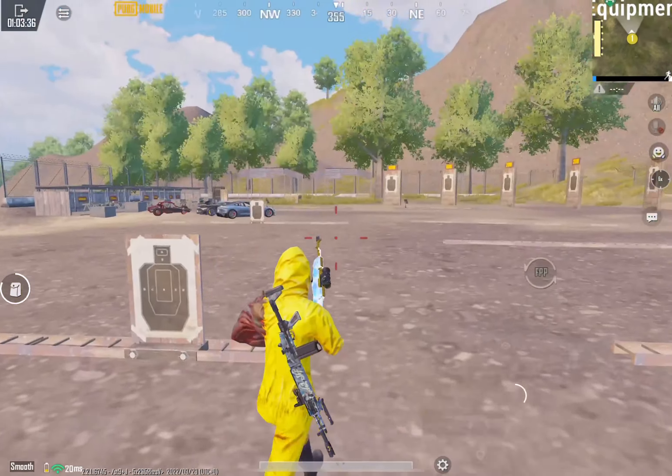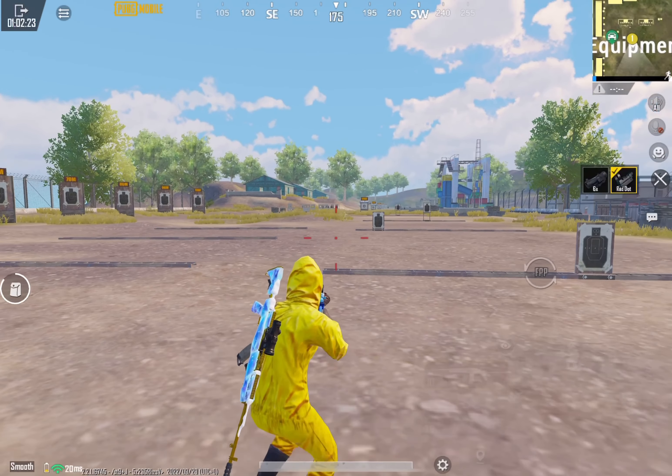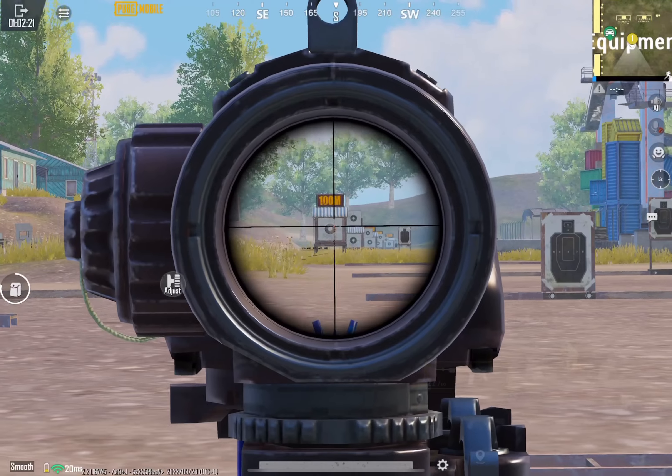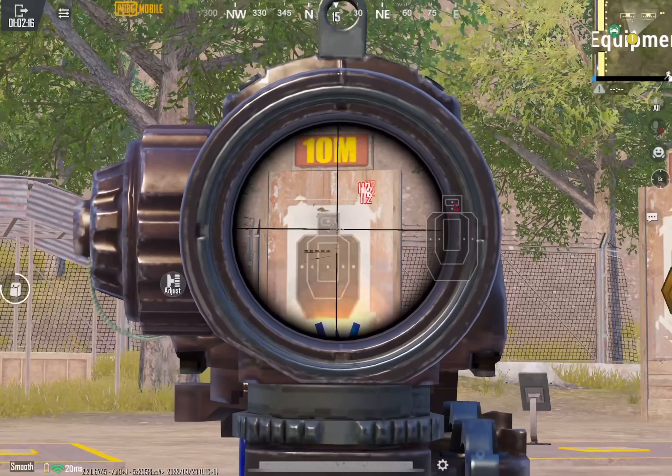Mini-14 — this gun is also one of my favorites. The recoil of this gun is the best of all DMRs. As you can see, I have no problems with it. Damage has also been increased and after the update this weapon is much more controllable.